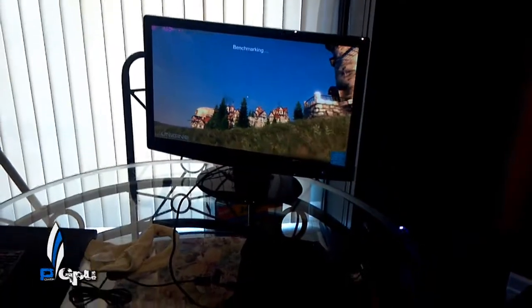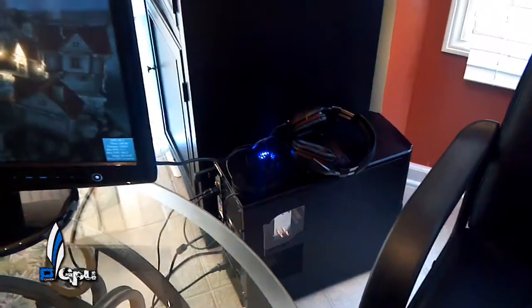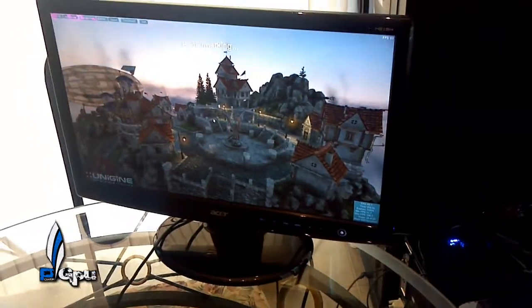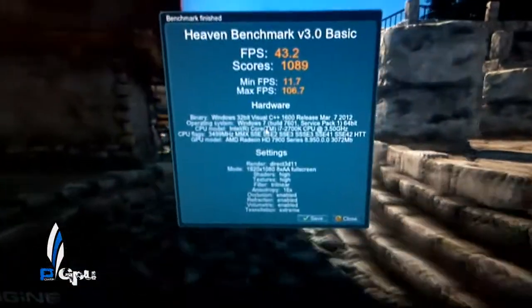What's going on guys, PowerGPU here. As you can see, I'm benchmarking with the AMD 7970 on my LAN party rig, which I switched over to an Intel Core i7 2700K — now the same specs as my main rig. I'm running the benchmark with Unigine Heaven 3.0, clocked at 4.5GHz on the processor, and the AMD 7970 is at stock.